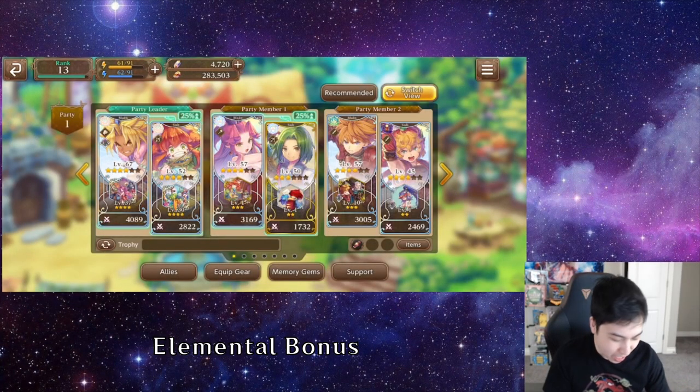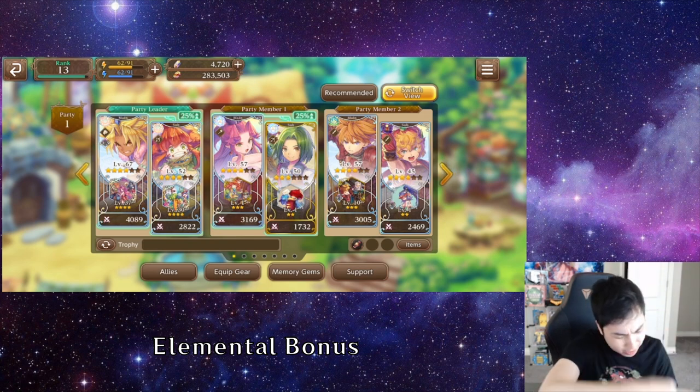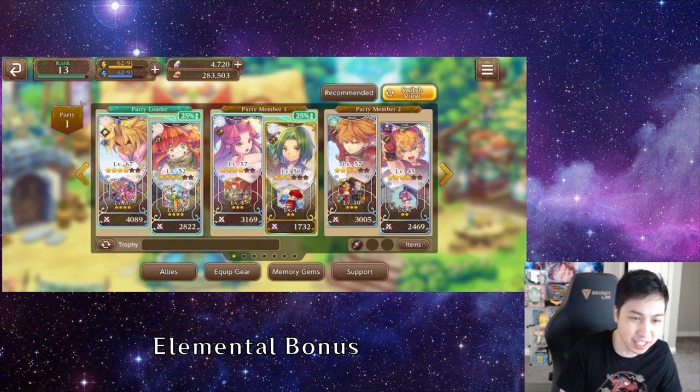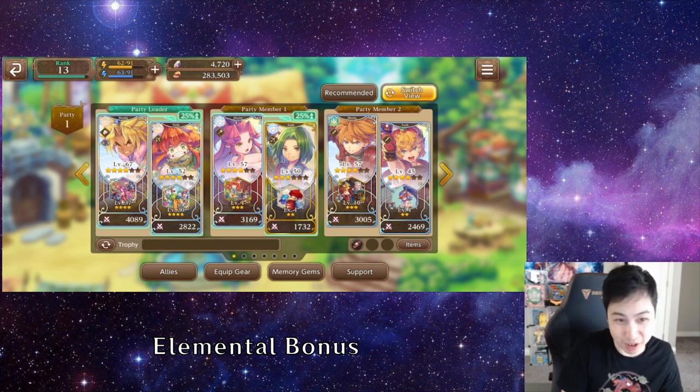Speaking of special techniques, if you notice in the party screen, there's a 25% on some party members. That is because they're the same type match. If you have the same element — say earth and earth — you get a 25% buff to your ST gauge gain. According to the FAQ, it definitely increases how fast you get your special technique. And depending on the rarity, the base rarity — you'll notice my Popoi is 4-star now but it still gives 25% because that is the base. If you use a 4-star or 2-star, it will be higher or lower.